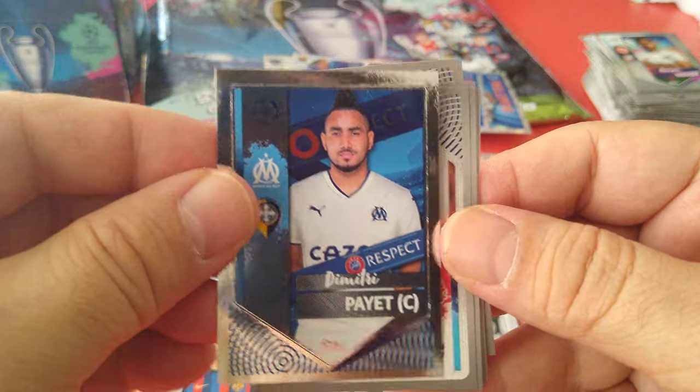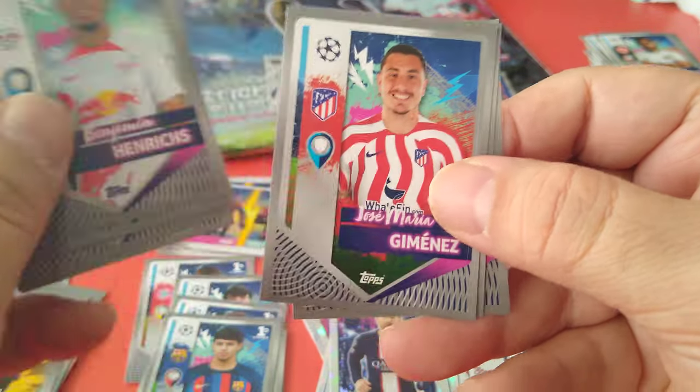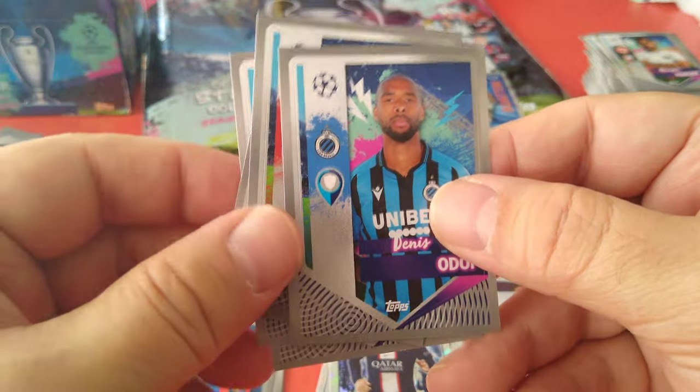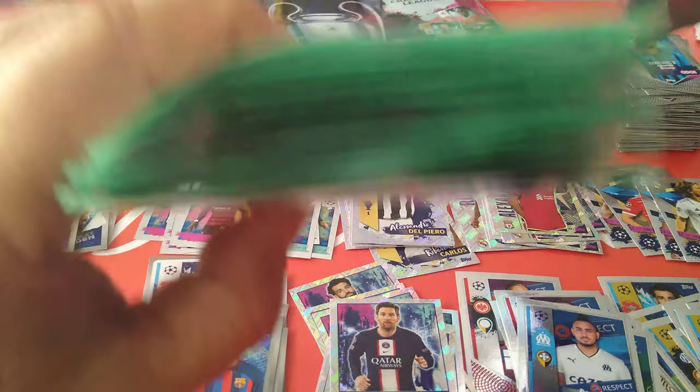Here's a TAA team of the season. Captain Payet — all the West Ham United Hammers fans. Phillips, Vitini, Schlotterbeck, Henrichs, Jimenez, next gen Miretti for Juve, followed by Odoi. Let's see how we're doing for packets.